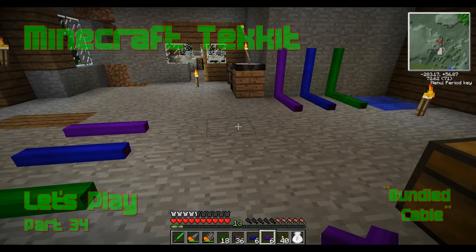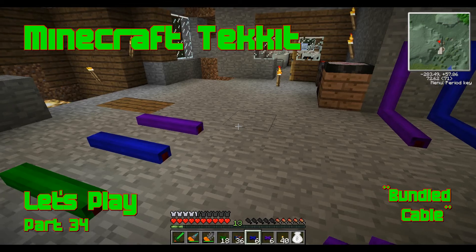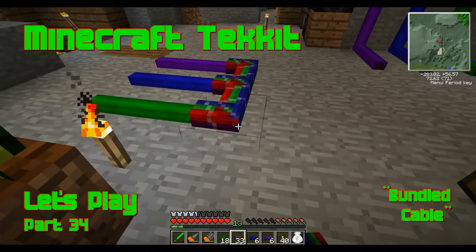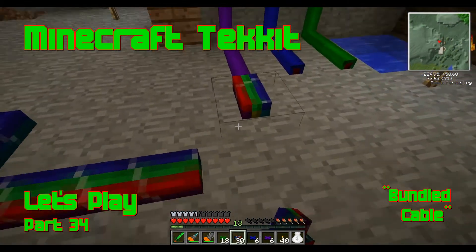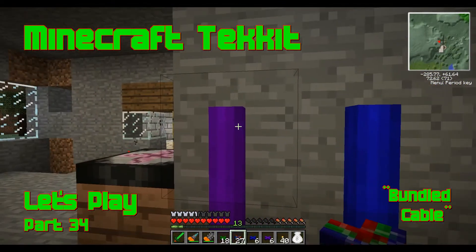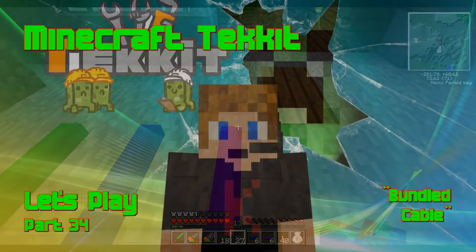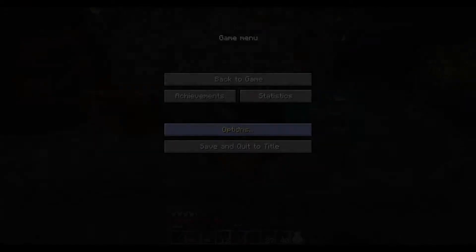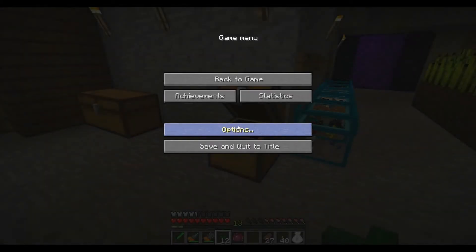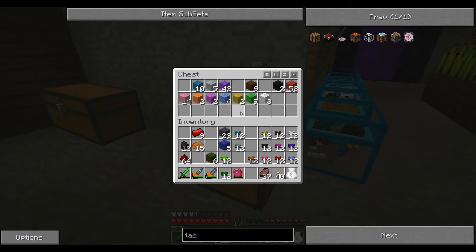If you're running like 10 of these then it could get pretty messy. What you could do with the bundled cable is like so, and that will work if you take this pink-purple one and set it off — this purple one over here will go off. It's just bundled cable. Hey guys, it's KJ48, welcome back to my Minecraft tech-at let's play. This is part 35, Divinity's Reach world.